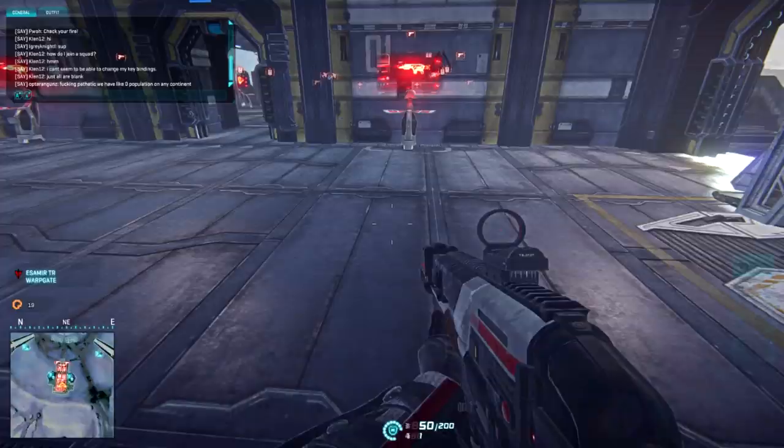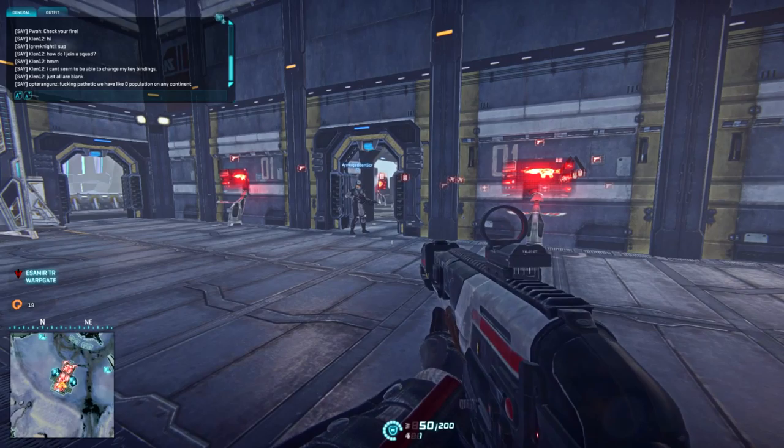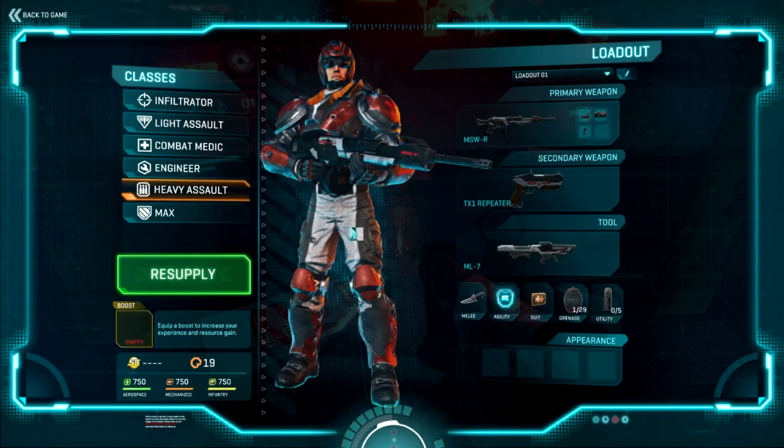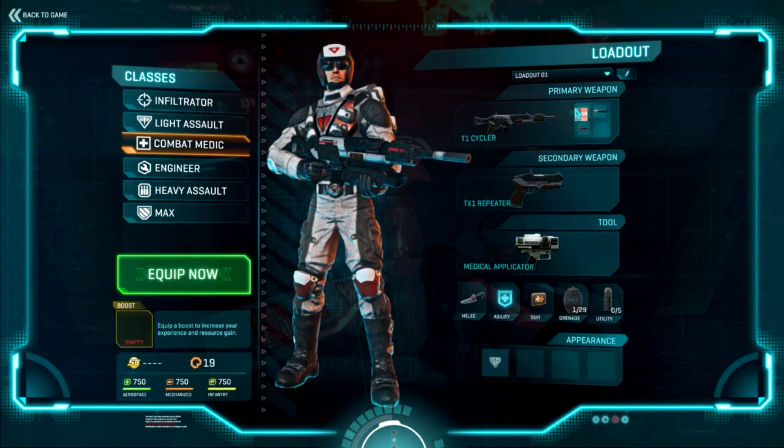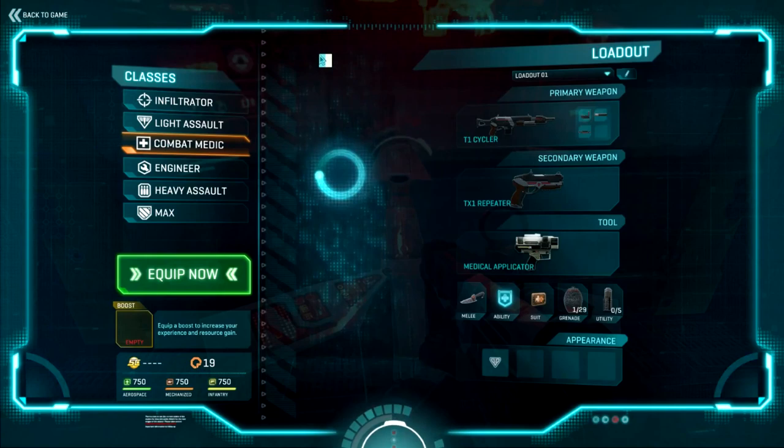So we just spent some Station Cash or cert points to acquire a bunch of new goodies and upgrades. Right now I'm Heavy Assault and I'm sitting in the middle of the world — how do I equip this stuff? It's not going to magically appear on me. Two ways: approach any equipment terminal and hit E. Here you see your classes — let's go into the Combat Medic. Now select your primary weapon or hover over the attachments. You can quickly go into the Optics, Barrel, and Rail accessories based on what you bought in the certification process.